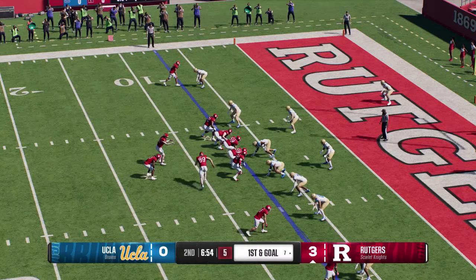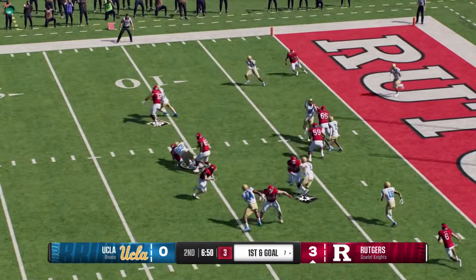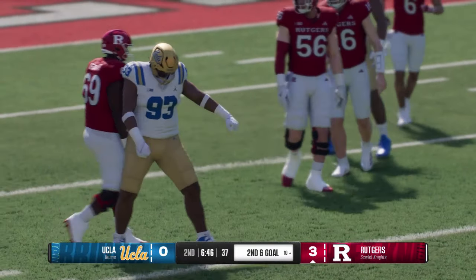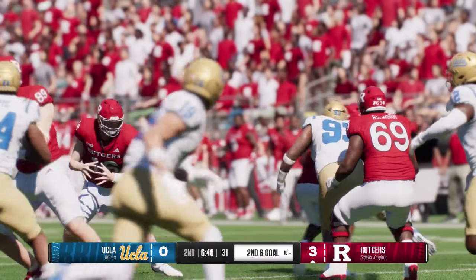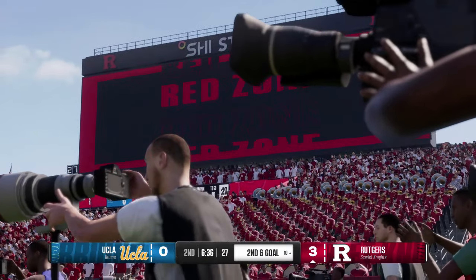They move the tight end all over. They'll dial up the run on first and goal — ease drop behind the line of scrimmage, that'll be a loss of three. They're trying to run the ball on first down but just nothing doing up front. Their offensive line got blown up on that play — there was nowhere for that guy to go.